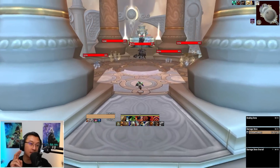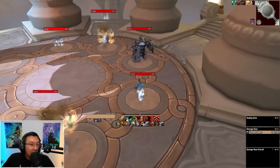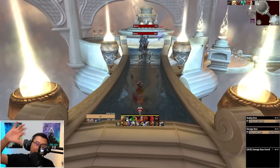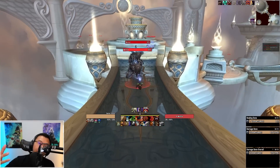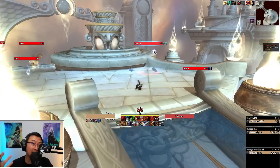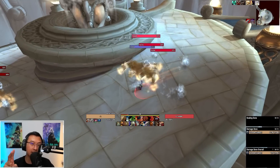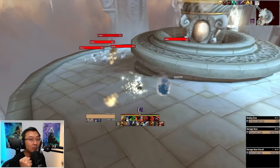The final returning dungeon for Season 2 is Vortex Pinnacle. I think this is the most beautiful dungeon in the entire pool. Set in a palace high above the clouds with gorgeous views of surrounding sky platforms, the mobs and bosses are all themed after air elementals. The most exciting thing for the community is figuring out new tech — when Cataclysm launched, there wasn't a big dungeon running scene, so there are likely a lot of undiscovered strategies. That completes the set of 8 for Dragonflight Season 2 Mythic Plus.